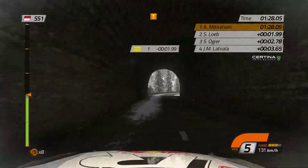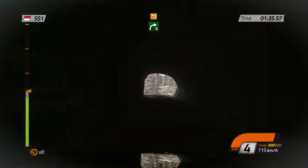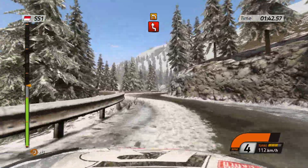60, right 4, keep middle, and right 3, tunnel. Right 6, into left 4, long. Then right 3, keep right, into left-right chicane. And 60.